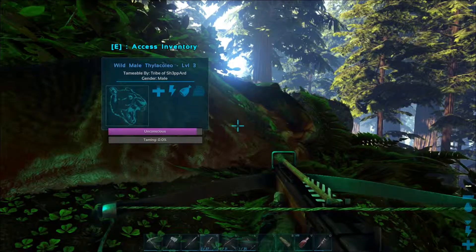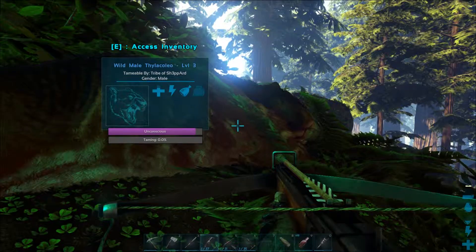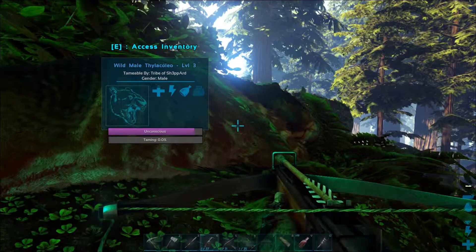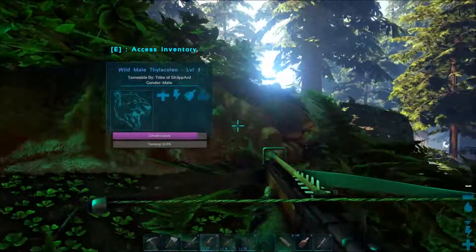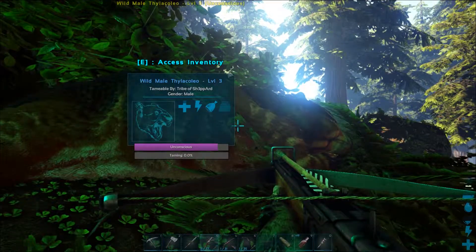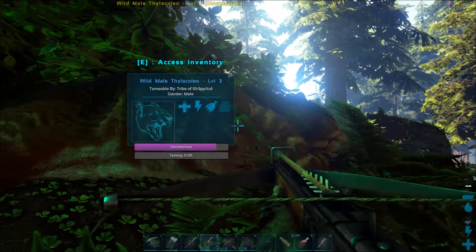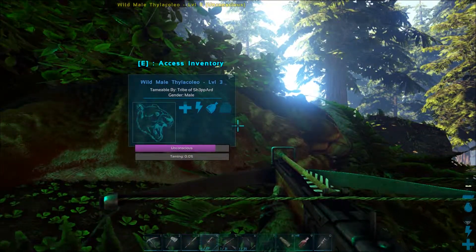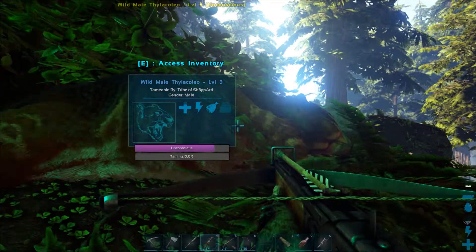This is an incredible creature to have in this game. If you ride around on this thing, you're not really limited — there are very few places that you can't go because of its incredible climbing skills. We're gonna have to wait a little while for this dude to tame, but while we do that I'm gonna tell you what you need. I think he went down with 4 or 5 shots — a level 3 male Thylacoleo took about 4, maybe 5 shots to take down.